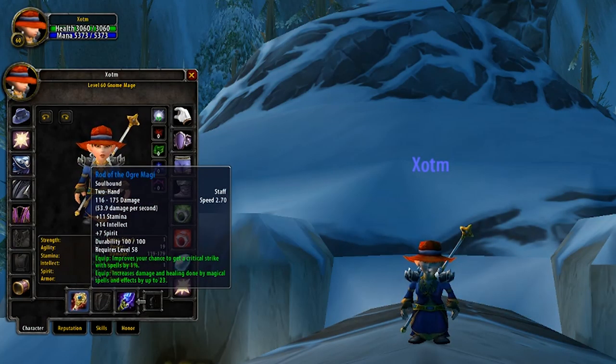Now, for when both of these off-hands are on cooldown, or you think you won't need them for the fight, the best weapon you can get is going to be the Rod of the Ogre Magi — 1% crit, high Intellect, high Stamina, and even 23 spell damage. This staff should be your go-to default weapon for when you don't need either the Skull or the Pouch.